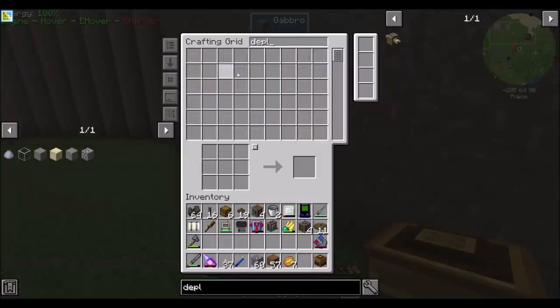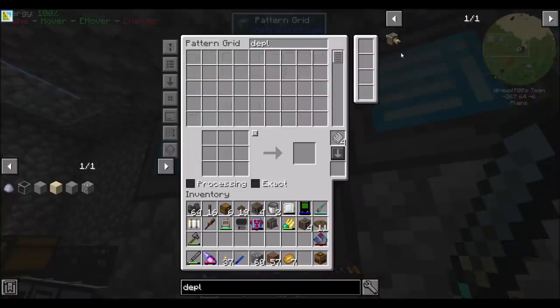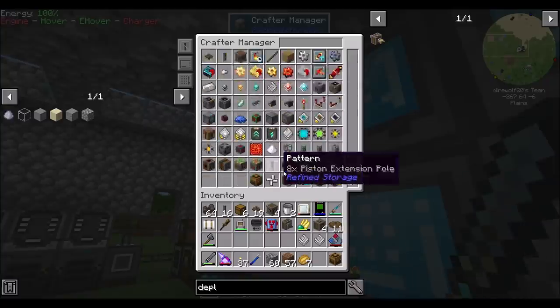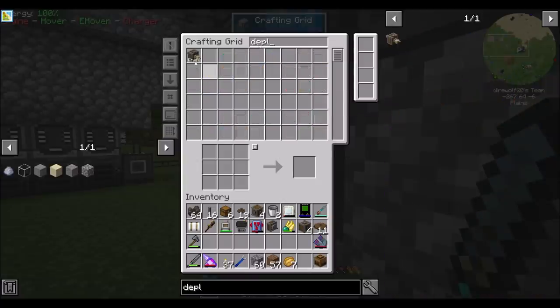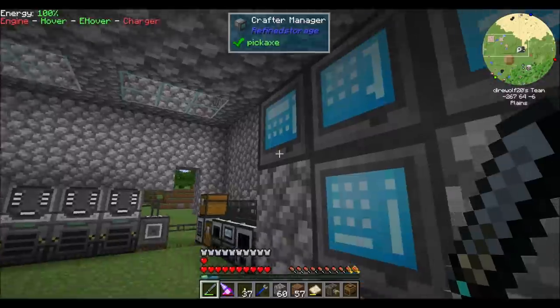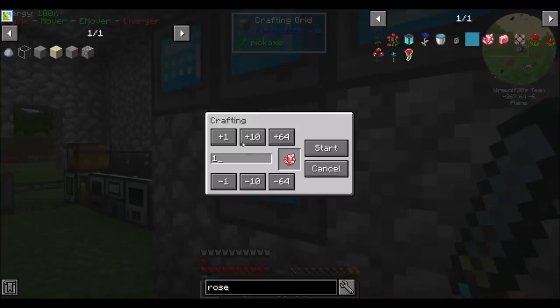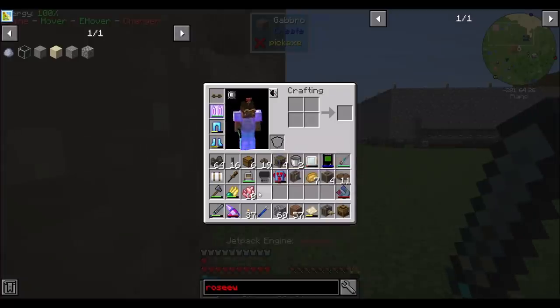So let's try the deployer. Did we teach you how to make deployers? Because that seems like the kind of thing that I should be teaching. We should have enough to make one deployer. So I want to try this out, because I'm not super sure how this is going to work. But if we had the sandpaper that we need — and I might need to teach you how to make sandpaper — and we had some rose quartz. Let me get like 10 of those. Redstone and quartz — super easy to make.